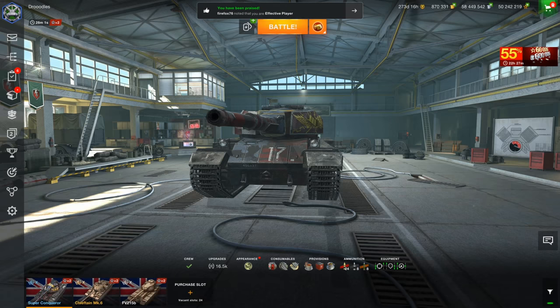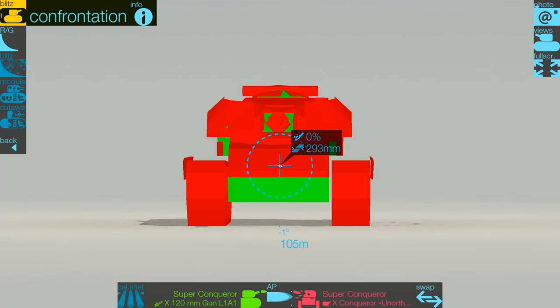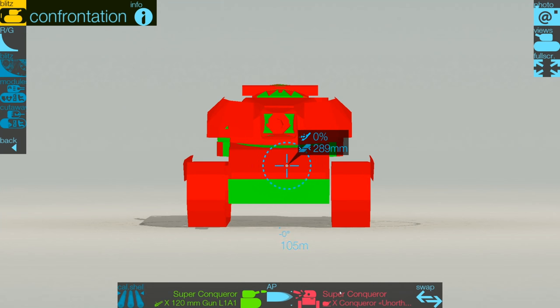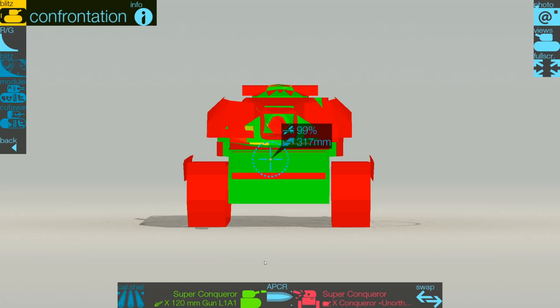I'll pull up the armor profile now. The upper plate is 295 millimeters — that means pretty much any Tier 10 tank destroyer can easily overmatch your upper plate, so keep that in mind. The Object 268 and anything like that on flat terrain will easily be overmatching your superstructure as well, while heat rounds will not be penning it because of the reactive armor. But premium APCR rounds — like what the Super Conqueror fires — can easily pen the upper plate of a Super Conqueror. Any tanks that fire premium APCR, keep an eye on.